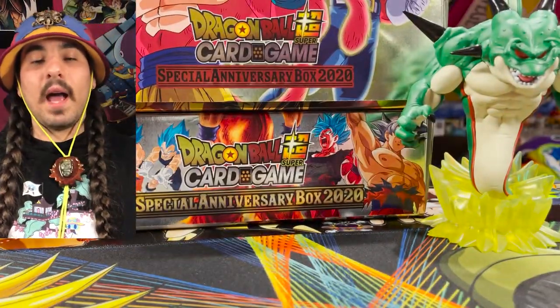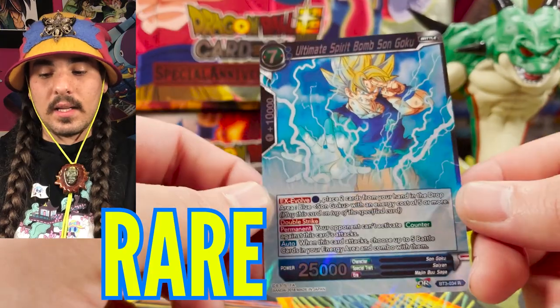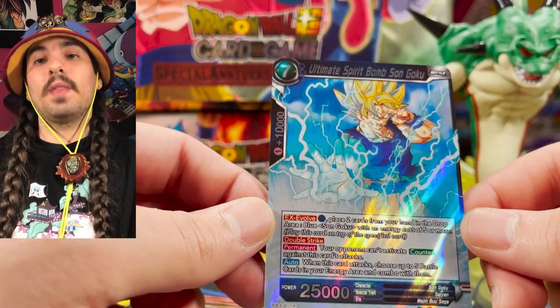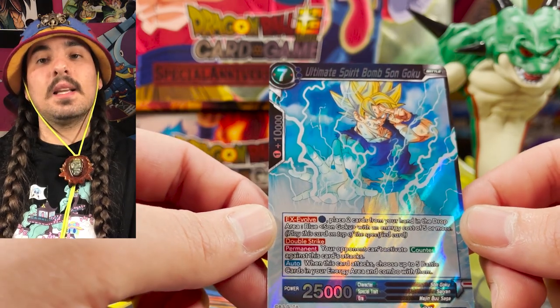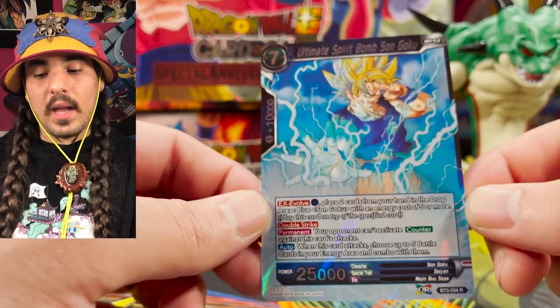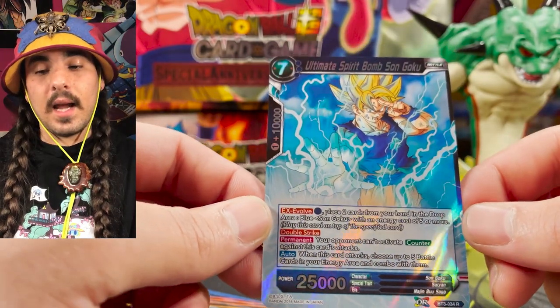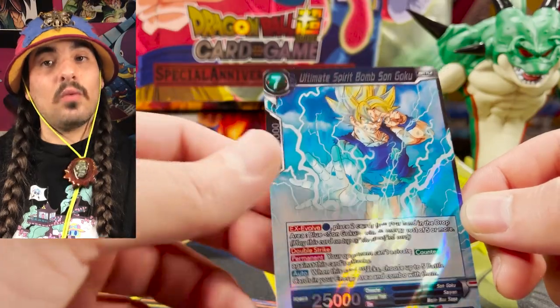The next rarity above that is rare, and every pack guaranteed at least one rare in this set. Rares now come in non-foil, but that didn't happen until set 10. We see we have foil rares here. All the rares are foil up until set 9, and every pack guarantees at least a rare.